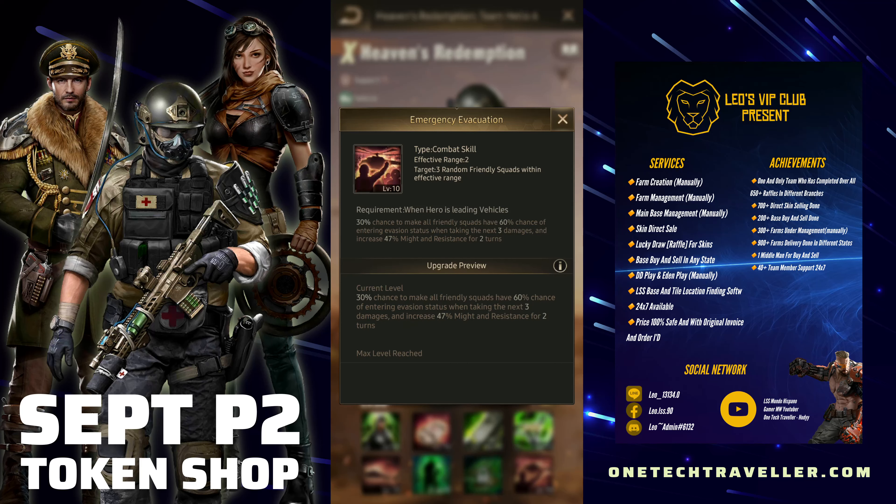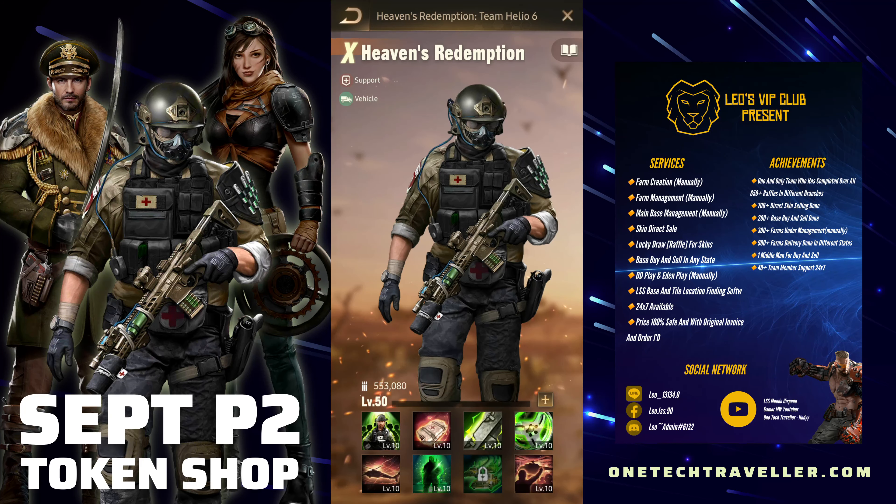He is still a very unique hero in his ability to provide high evasion across your entire formation. That is his Skill 8, Emergency Evacuation — you effectively multiply the 30% chance, which is decent, with the 60% chance of that evasion activating. But when it does, it's for the next three damages, which is very good especially against high offensive formations, and it increases might and resistance for two turns.